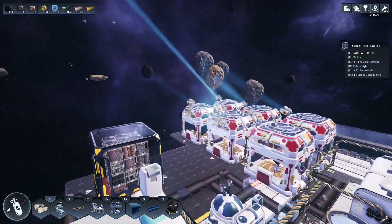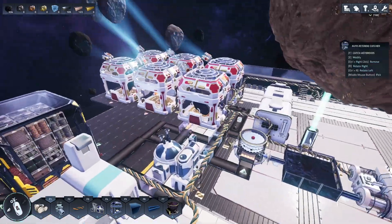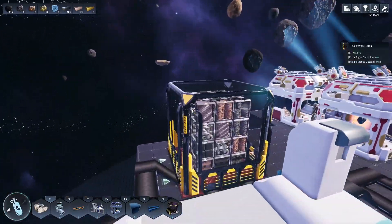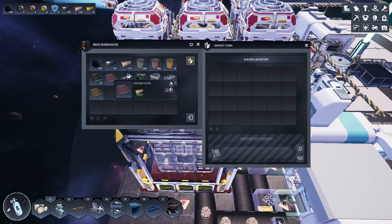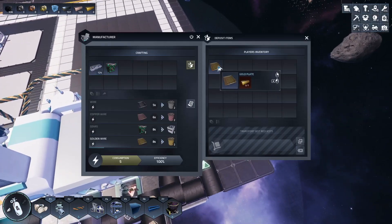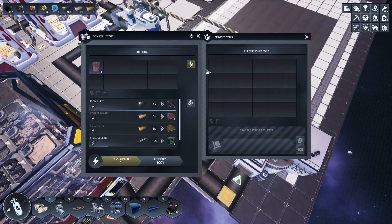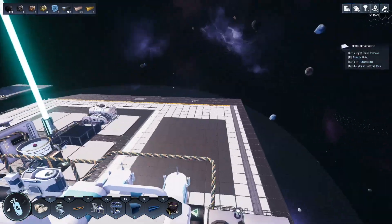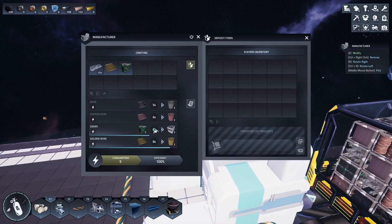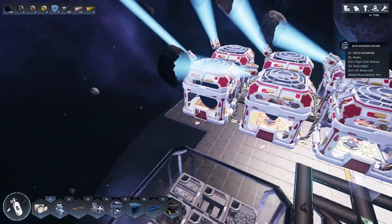Eventually the plan is, once we have this feed belt into our smelter saturated, I'm then going to effectively mirror this system on the other half of the ship. That half of the ship is just going to push all resources into further production chains — we're not going to store any resources in a box. That way I don't have to split the resources I'm using for building into further processing, because there are more advanced things than just cable and plates that you have to be able to build.